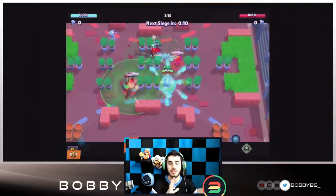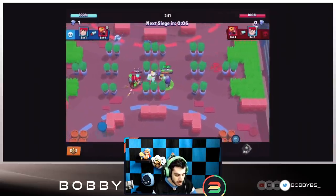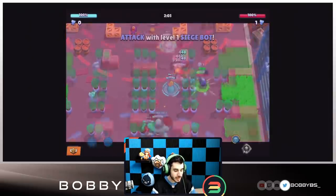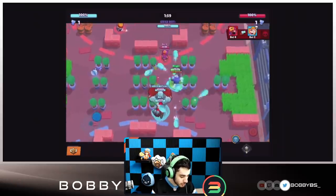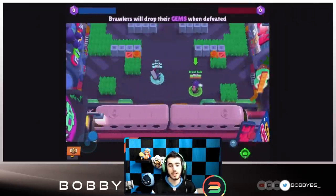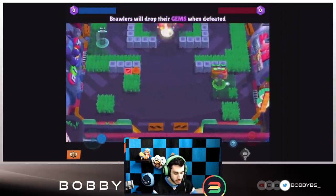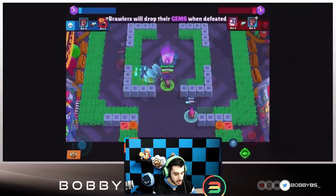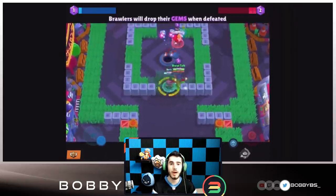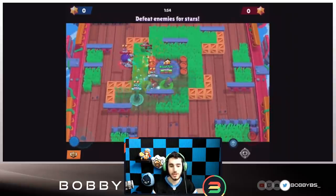Rico blasts waves of bouncy bullets in all directions — this one was also shown in the Brawl Talk. Rosa fertilizes the ground around her and bushes instantly grow to provide cover. Not only does this provide cover, it also helps for her star power — it's a three-by-three grass area, which is a fair amount, and you can be really strategic with it.